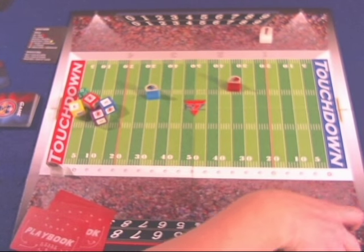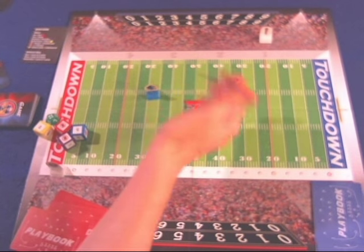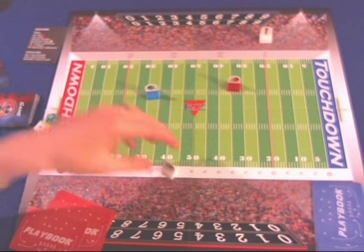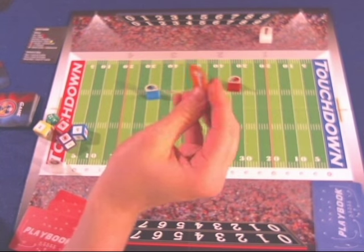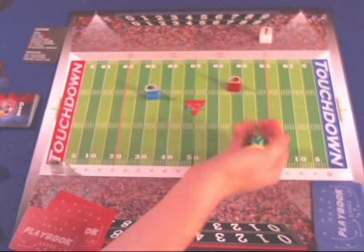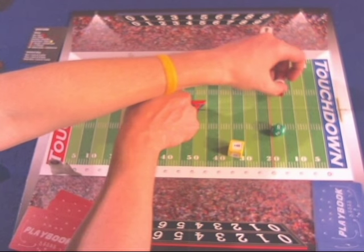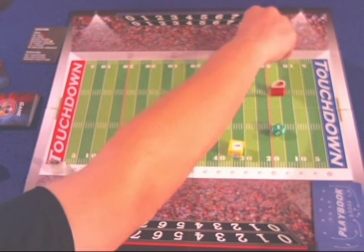To start the game, you roll to see who gets the highest number; they decide whether to receive the ball now or at the beginning of the second half. The game tracks two halves using a clock on the board — every time you run a play, it counts down. At the two-minute warning, throwing an outside pass also stops the clock. Each team gets three timeouts per half. For kickoff, you roll the two special teams dice — say you get a 46-yard kick, starting from the 35, so the receiving team starts at their own 19 with a first down marker 10 yards ahead.